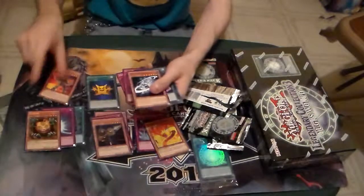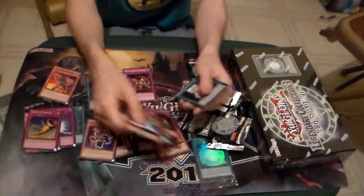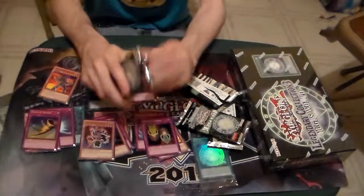Dark Creator — wow, I needed one and I shouldn't have ordered it. Horn of Heaven, not Black Horn unfortunately. But I did get Recruiter, which is good. Last pack for that box.